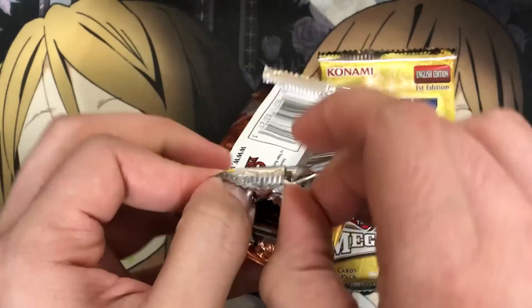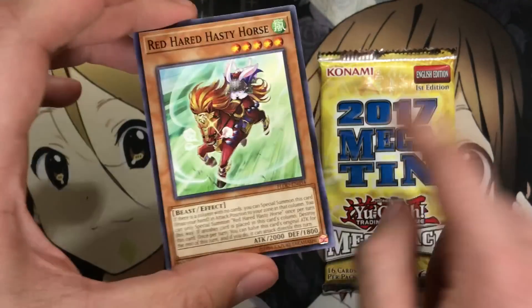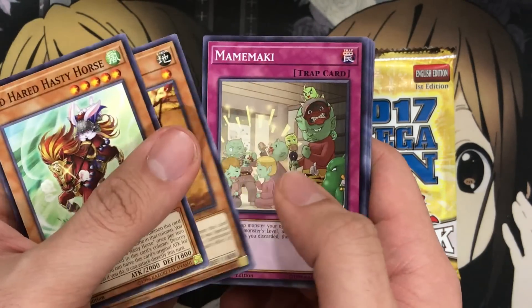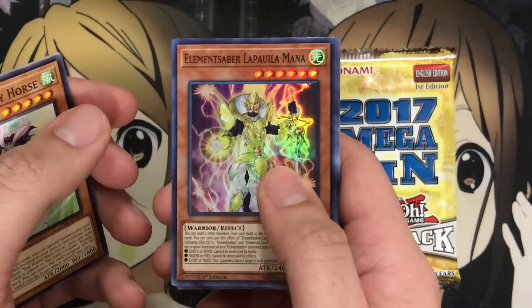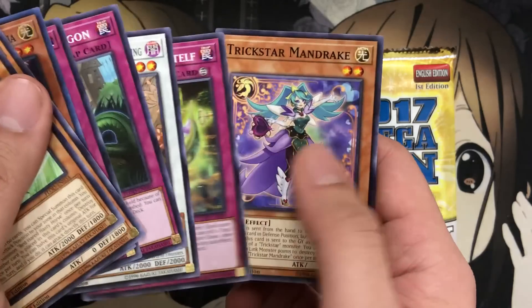Not complaining — that was an awesome pack opening beforehand, and hopefully you didn't just skip to the end to see the surprise pack. If you did, go back and see the rest of the Savage Strike openings. Mamamaki, and the Element Sabers — they take up a good amount of the ultras — gave me that super with this pack. And we have a World Legacies Struggle for the rare, and Waking the Dragons — pretty good common.